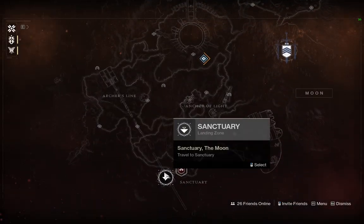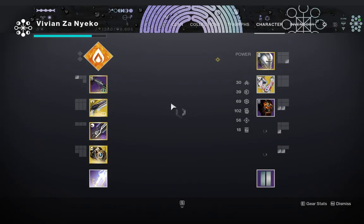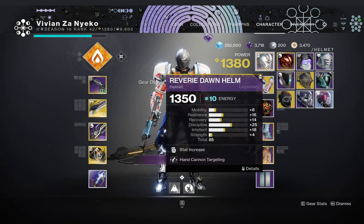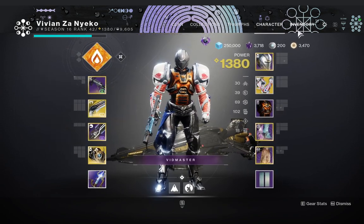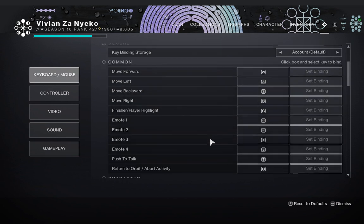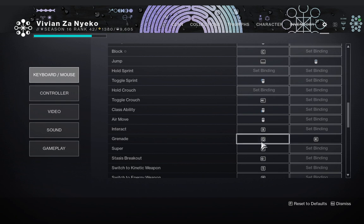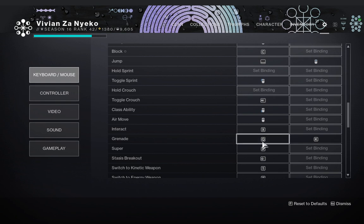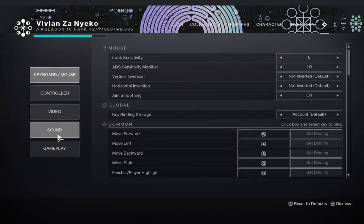As soon as I load in, just follow my route. Make sure to have your grenade button bound to Q — these are the binds it uses to throw the grenades. This works no matter if you have console or PC crosshair.